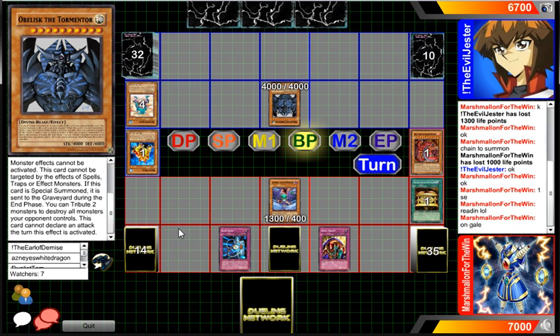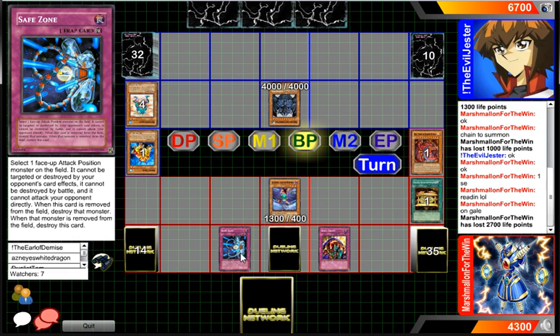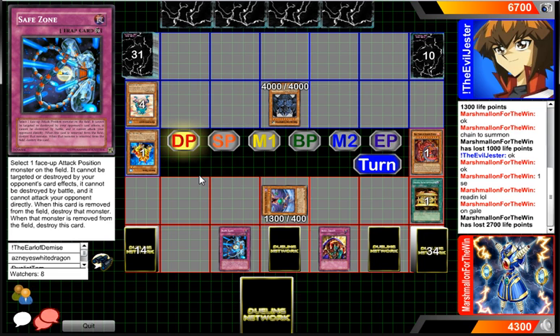So we can save zone on Gale. But Gale won't be able to halve. Moving to defense and just sitting on it for a while — I think that is pretty good. I mean, what is he gonna do? He needs MST for an answer. I did not expect to see Obelisk come out.